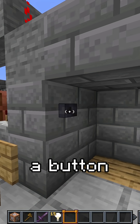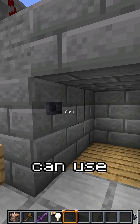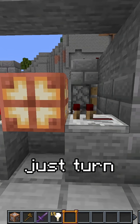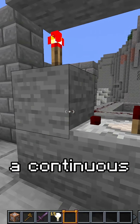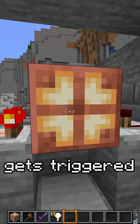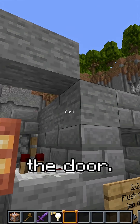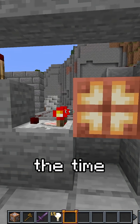I personally prefer buttons instead of levers, so you can use this to turn a short signal into a continuous signal. As you can see, if we press the button, the copper lamp gets triggered and activates the comparator, which activates the redstone for the door.